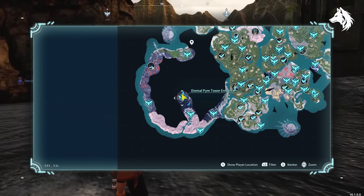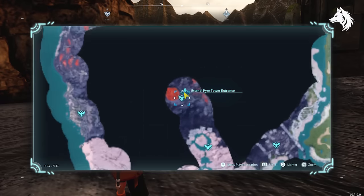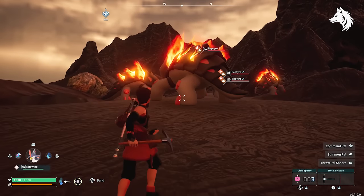For mining we have Reptyro, located in the lava fields on the left of the map. He's useful for mining but also knows Kindling which, as I've said many times, is your most important job.